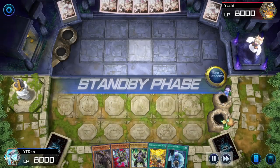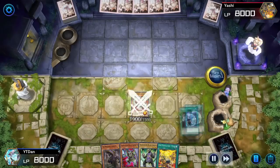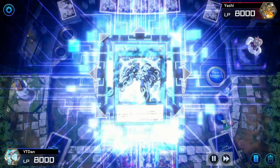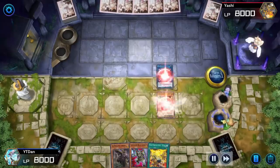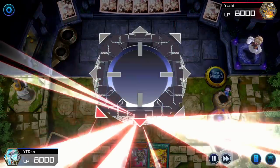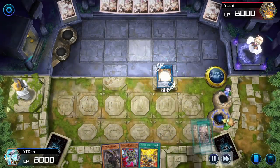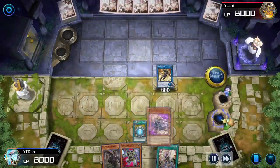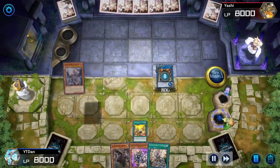Ash Blossom has come back for revenge. So we're going to go ahead and play Andal with the Unexpected Dai. The reason why this deck is so consistent is because we don't run a lot of brick cards — we run a lot of one-offs, and anything essential to the combo we run at maximum. We also run a lot of Tri Brigade, so it's almost a Tri Brigade deck with splash Gladiator Beast — or Gladiator Beast with splash Tri Brigade. But at the end of the day, I'm summoning Dimitianus.